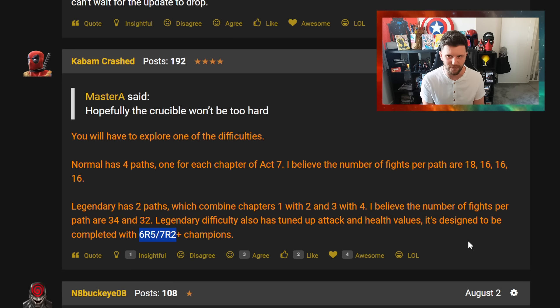Champions like Human Torch, Nick Fury, and Magneto were used extensively in Act 7, so you'll want to save them for either your weakest fights where they'll excel or your strongest fights depending on your preference. That's one of the big implications of this content.